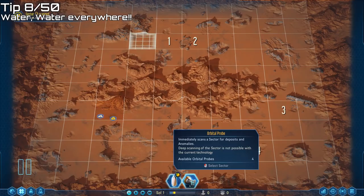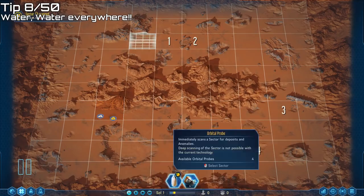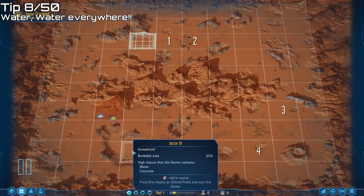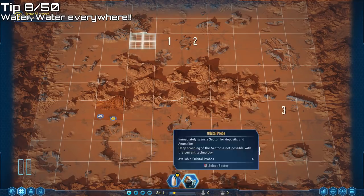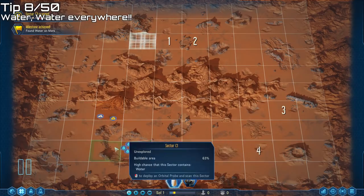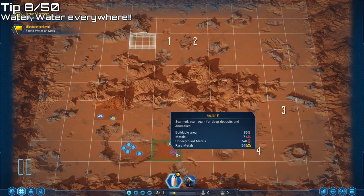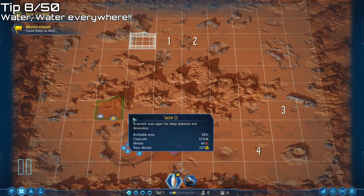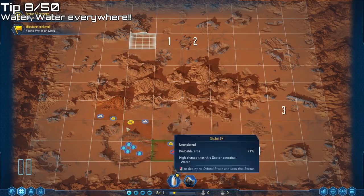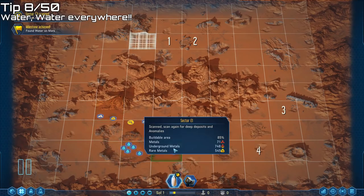Here's a really good tip: if you've chosen Suriname Beta as a starting location, this crater down here is absolutely jam-packed with water — there is 60,000 water in this crater, and there's even more right next door. Adjacent to that you've got metals and rare metals, and concrete up above. A combination of concrete, metals, rare metals, and a huge amount of water makes this a really good place for a first-time playthrough.